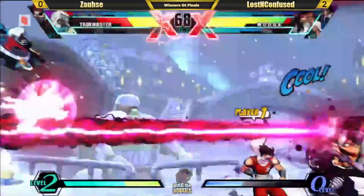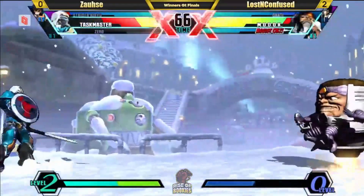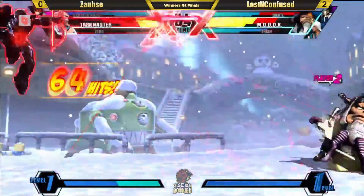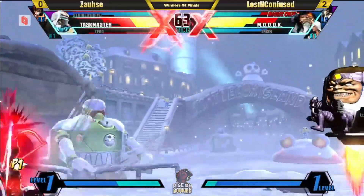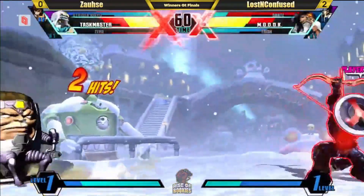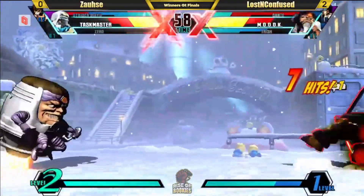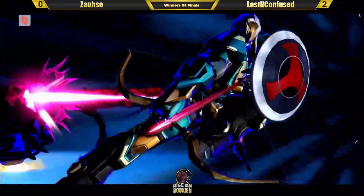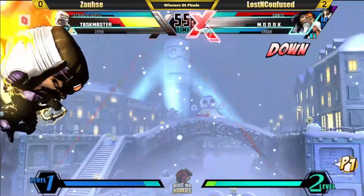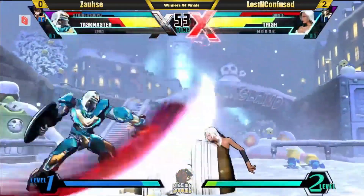Taskmaster on the Jam session assist. LNC needs to be very careful calling that Dante — very low HP. He still gets the hit on MODOK, not quite enough to finish. But gets the Vajra assist — finally some momentum here. Still calling Dante — gotta watch out. Dash out — not quite. Really good angle there on the dive kick, but then gets clipped. Gets the corner taken away. Now only one character remaining — Dante at 25%. Nice block.